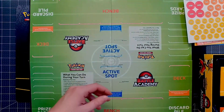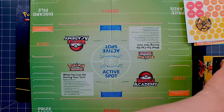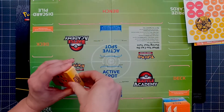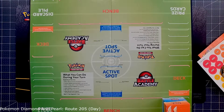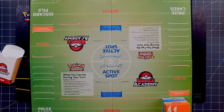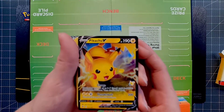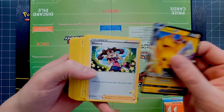It comes with some damage counters and other stuff, plus a cool coin featuring Pikachu, Eevee, and Cinderace. So we'll start here with the Pikachu V deck. You've got a Pikachu V from Vivid Voltage, so if you're looking for a Vivid Voltage Pikachu V, there's a quick way to get one.